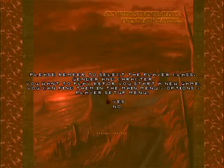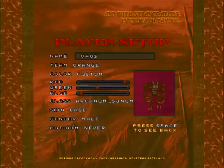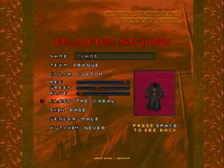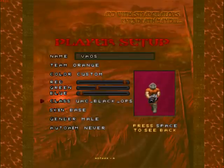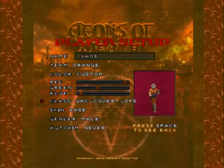The game prompts you to check a player class, so let's check that out. If you go into the player setup, you can choose classes. They don't have much differences - skins are pointless because you can't see yourself in game - but you get different HUD depending on class and different starting weapons. Some classes are a little faster, but that doesn't change much.